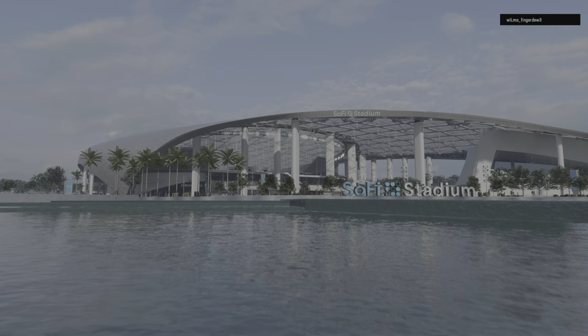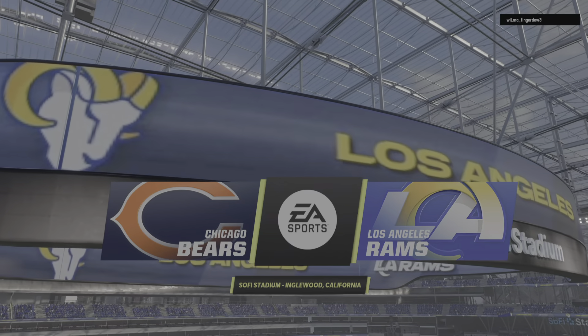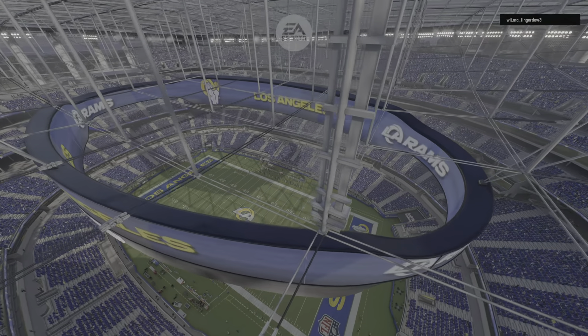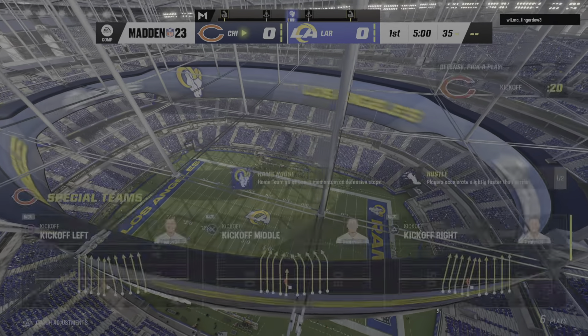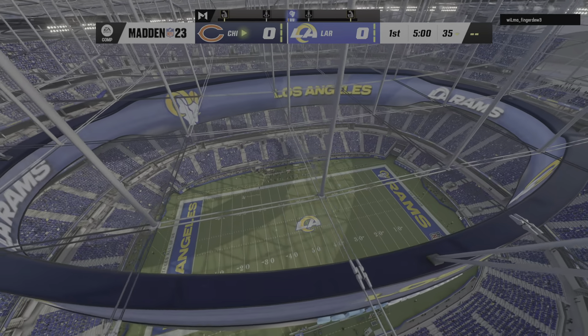EA Sports coverage of the National Football League takes us to the City of Angels, Los Angeles, California. Today we've got a good NFC matchup on tap between the Chicago Bears and the Los Angeles Rams.